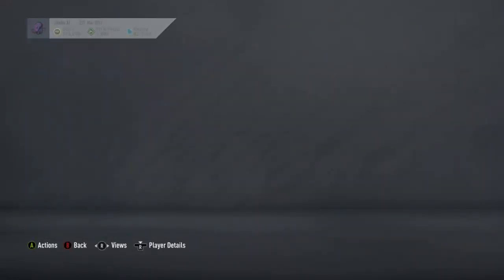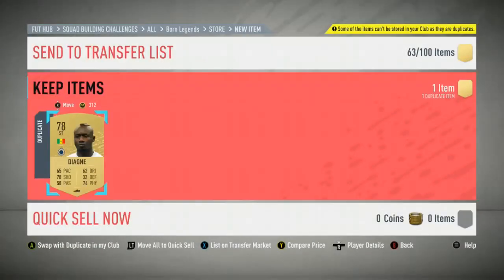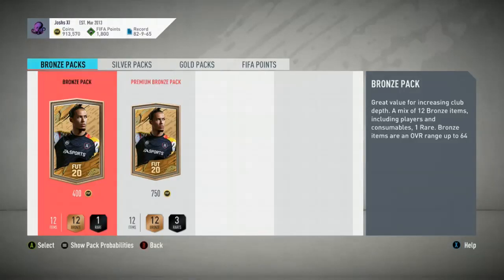Mangala might be selling because of the — yeah, he sells, so that's decent. We'll quick sell the Agne and that is going to be the end of this video. Be sure to check back for the Zizou SBC, but thanks for watching for now, goodbye.